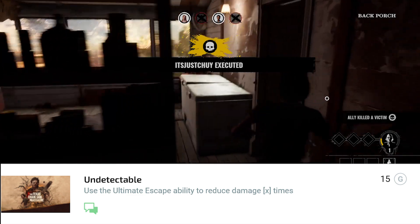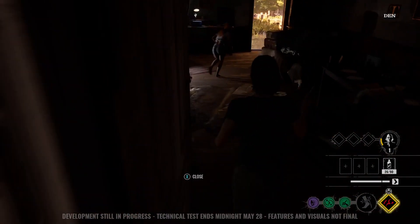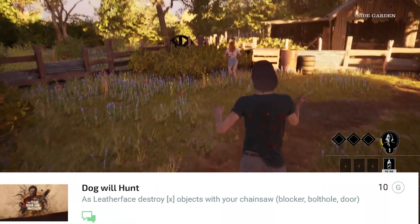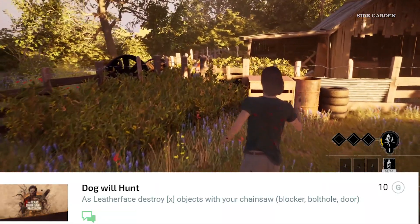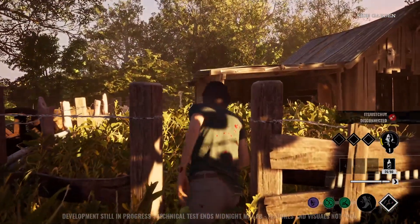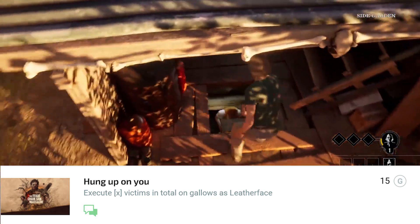'Undetectable' — use the Ultimate Escape ability to reduce damage a certain amount of times. Pretty much just turn it on when someone is chasing you and you'll get some hits. 'Dog Will Hunt' — as Leatherface, destroy a certain amount of objects with the chainsaw. Pretty much you'll get this without trying as long as you play as family.